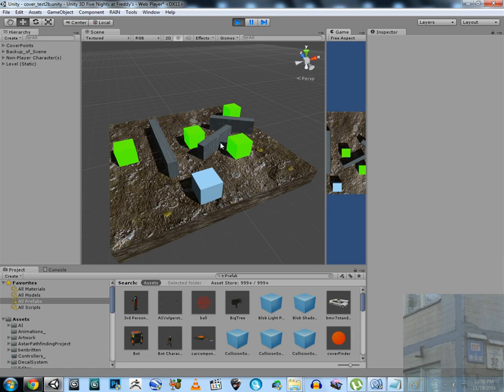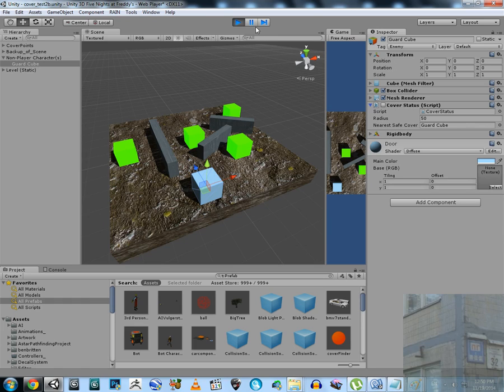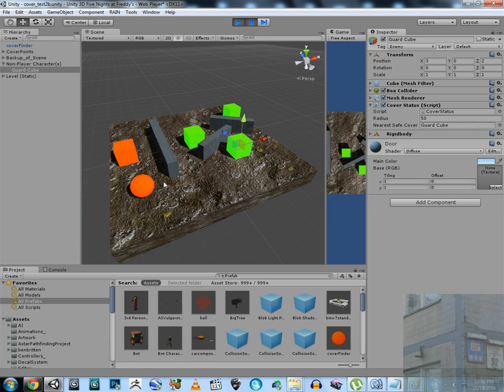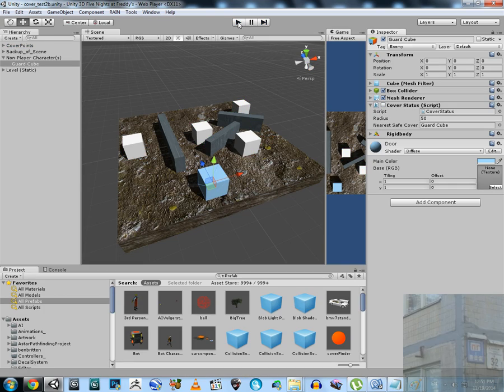There is no grenade in the scene, so all cover points are safe and our character is standing here because he doesn't feel any danger. Once I place a grenade here, we can see that his cover status is enabled and the grenade is hitting this cover point, marking it as not safe anymore.